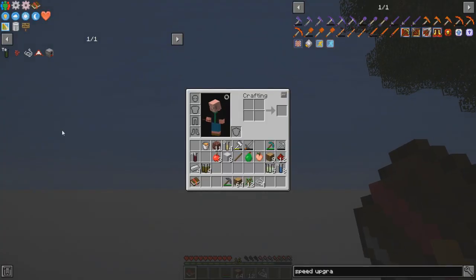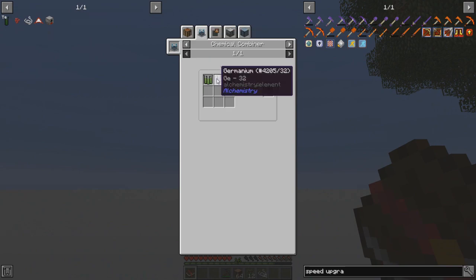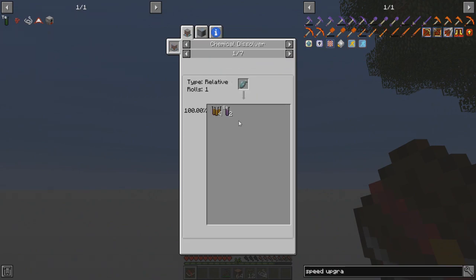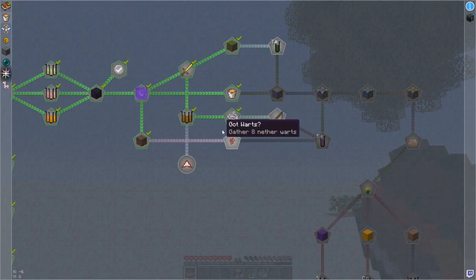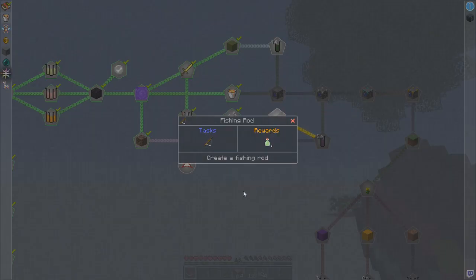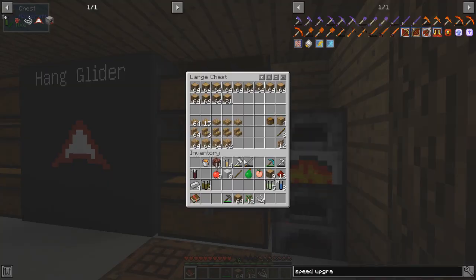While that's going, let's look at the other ingredient — germanium and selenium. Selenium comes from fish. Selenium ingot, nether wart of course, and nether wart block. So it looks like fish is the only way we're going to be able to get selenium now. So we will need to craft a fishing rod.